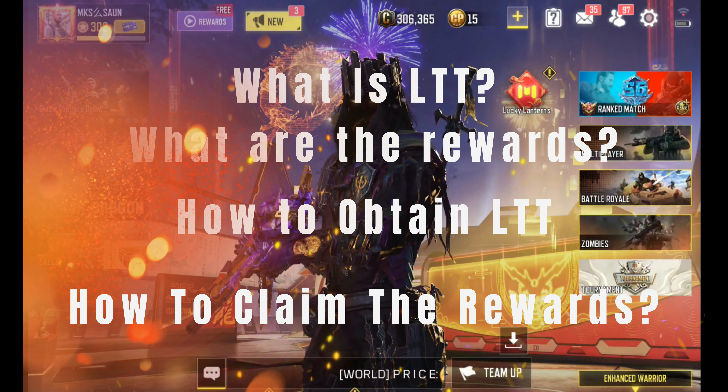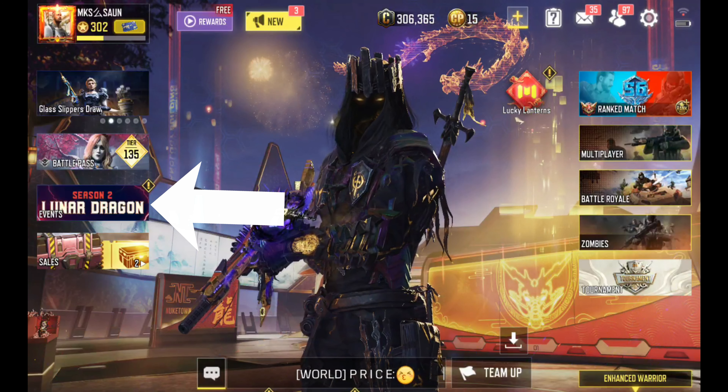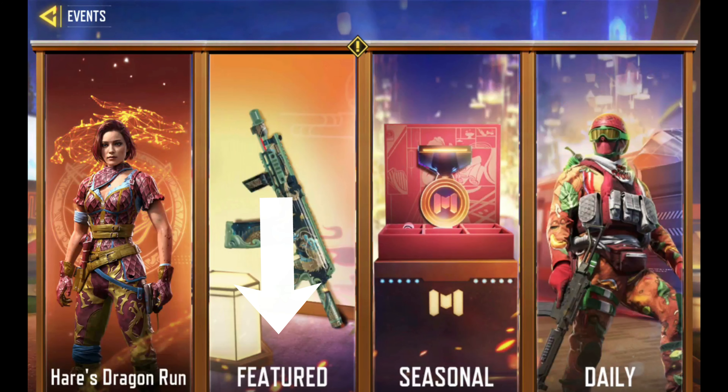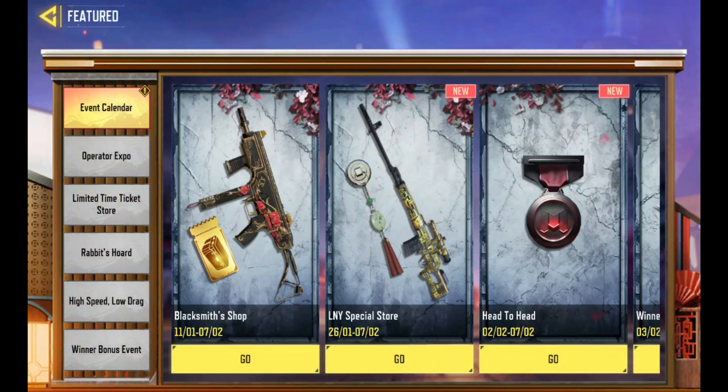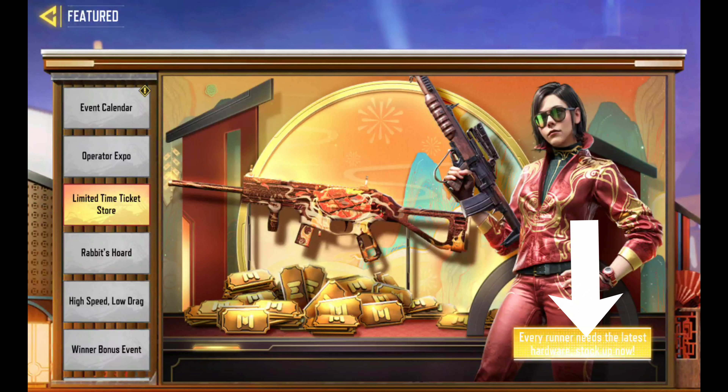Let's get started. First, click on Events, then click on Featured Events, then click on Limited Time Ticket Store, and then click on the big yellow button.